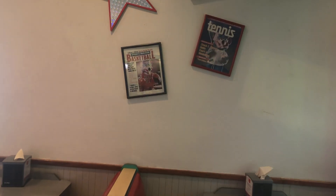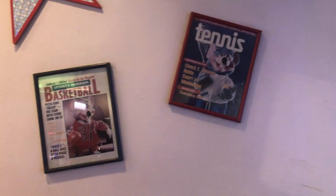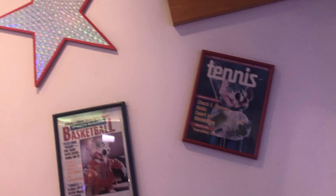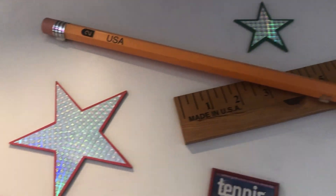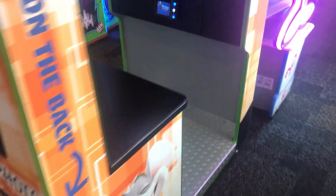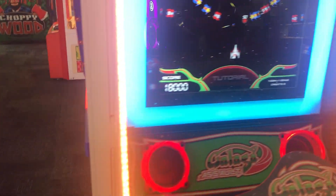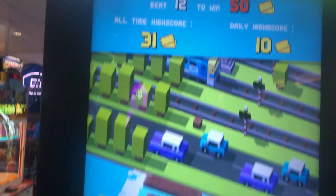Over here is more artwork — Chuck E. playing baseball, Chuck E. lacrosse, some stars, a pencil, and more stars. Really nice artwork. We also have Pink Panther for up to 50 tickets, Galaga as well, and Crossroad for 50 tickets — you have to be 12.